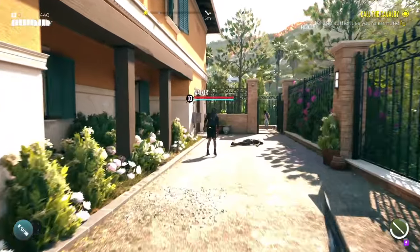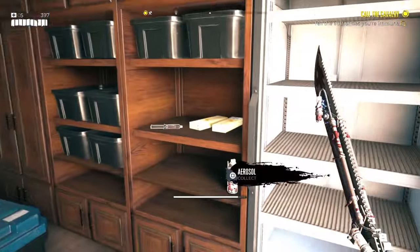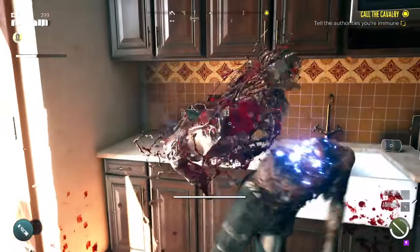Go ahead and take out any of the infected — they do seem to respawn pretty quickly. Then go ahead and put in the fuse and you will get access to this room. Word of warning: don't forget to take out the zombies. They will pop up and they will attack you.